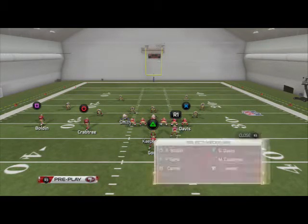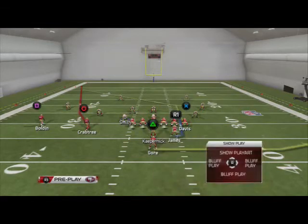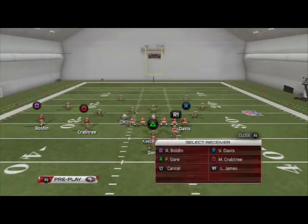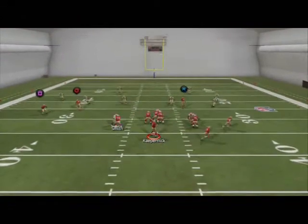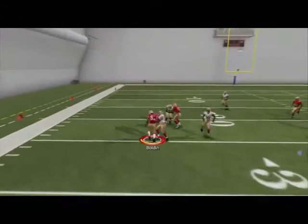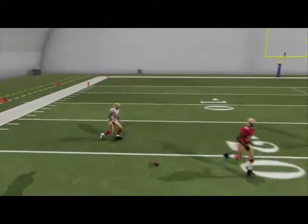What we're going to do with this play is put Bolden on a smoke screen, James on a wheel route, and Gore on a wheel route to the right. Against Cover 4, we're going to have that quick smoke screen, and the fade smash route is going to act like a blocker to the smoke screen so we can get quick yards there.